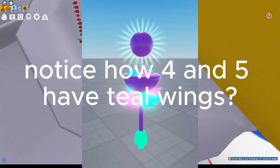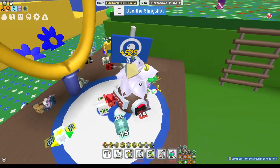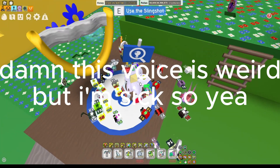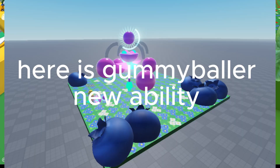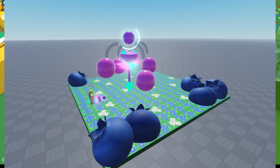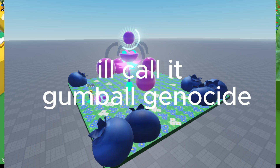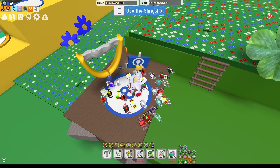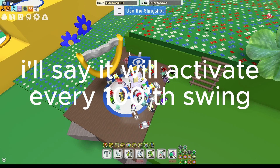Notice how levels 4 and 5 have teal wings. Here is the Gummy Baller's new ability: for every wing it has, it launches another ball. I'll call it Gumball Genocide. I'll say it will activate every 100 hits swing.